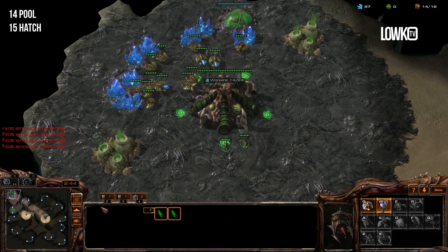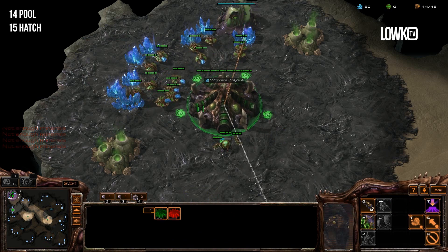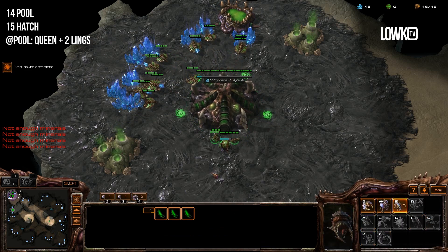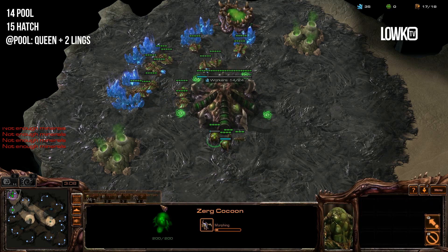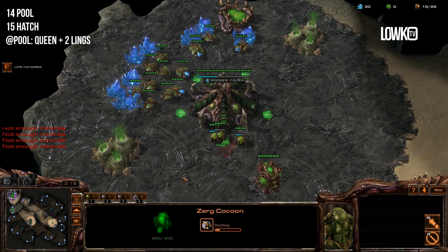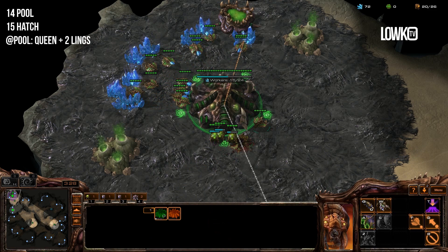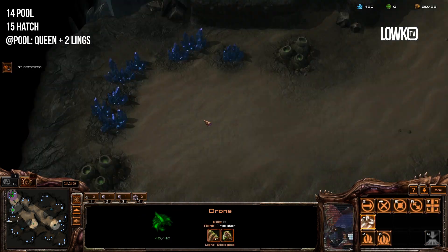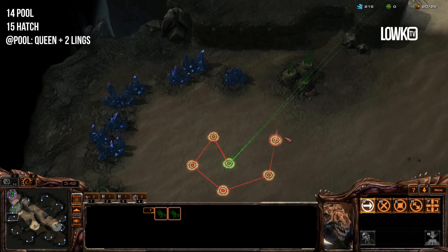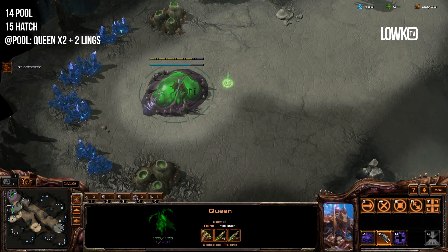Next up I'm going to stop droning for a little while and get another overlord. This little pause in droning actually allows my queen to come out a little bit earlier, which is quite nice because it's going to give you more larva with the queen inject. I'm also going to start one set of zerglings that I'm going to use to chase away the probe that would usually be poking around my main base, and also to make sure that I can safely take my third base. My overlord here is scouting — there's a Nexus up, so I don't really need to worry about anything. I'll be able to safely take my third base, and I'm going to start queuing up my second queen.